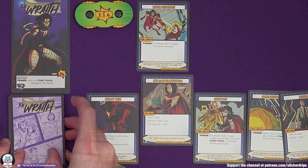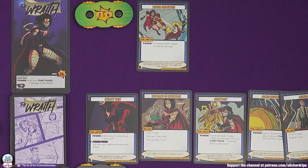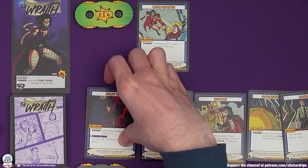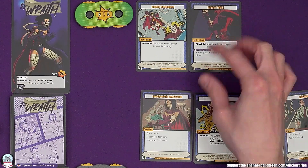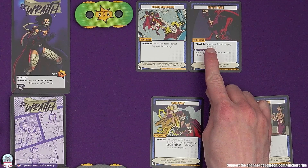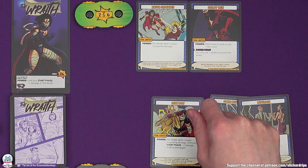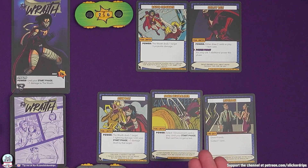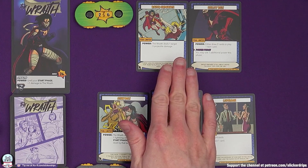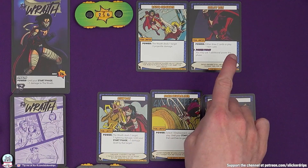Razor Ordnance is a nice power for Wraith where she can deal one target three projectile damage. Projectile is just another type of damage - it will matter when other things reference it. So I've drawn a card and discovered an item card. Then I can play one card - I would like to play my Utility Belt, another limited item. The Utility Belt says I've got a power I can use in the next phase: either draw two cards or play one item card. And now I've got an ability that affects the power phase: you may use an additional power this phase, which works perfectly because my play phase is finished.